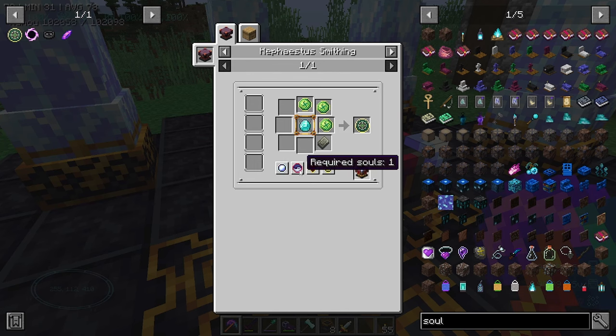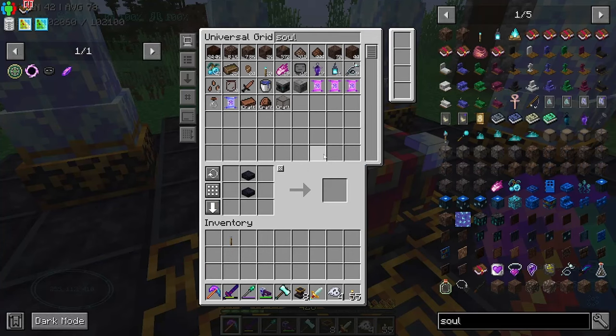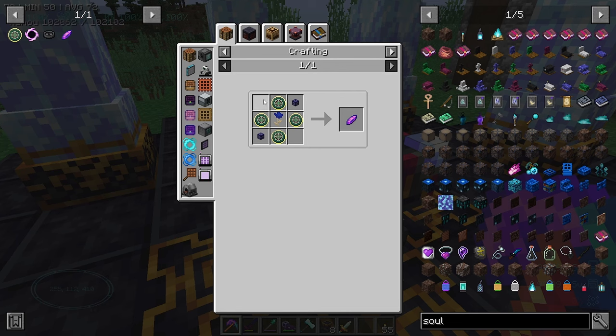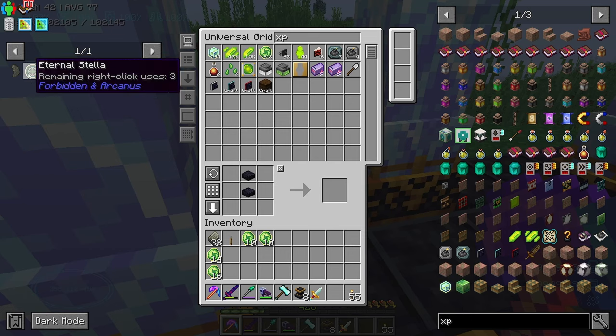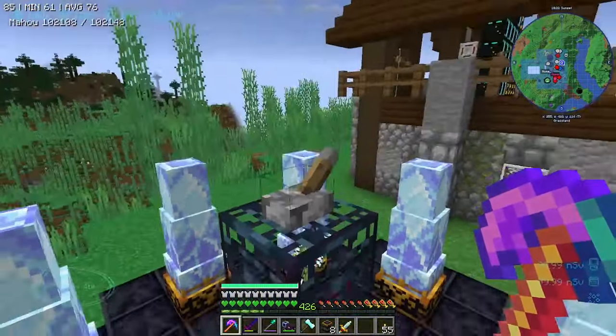We need 820 aureole in there, one soul per eternal stellar, so we need 10 souls - I've got 6 right there and 4 in our system, so that's 10. I'm making 10 because it's 2 each for the bees - that's the plan. It's 1,000 blood each and we've got 19,500 blood right there, so that's plenty. Just waiting on the aureole.